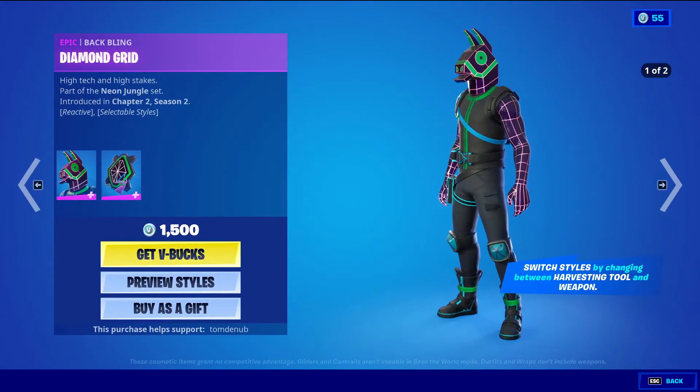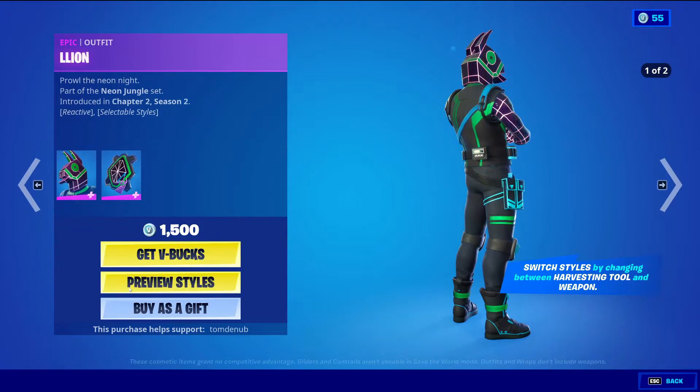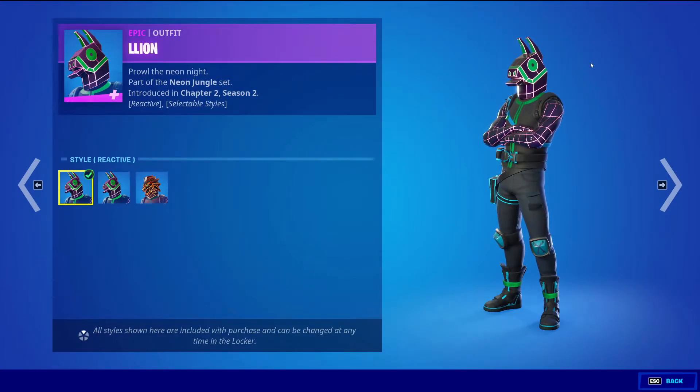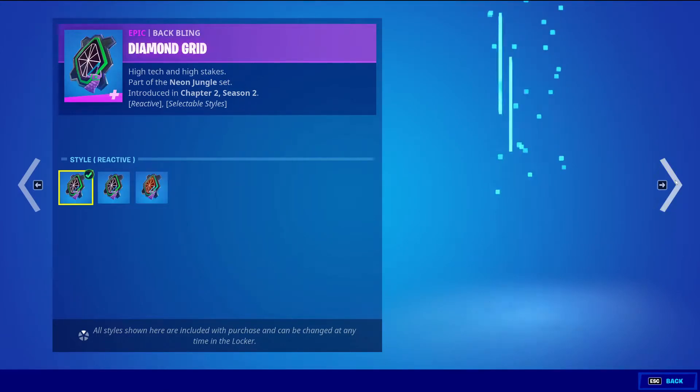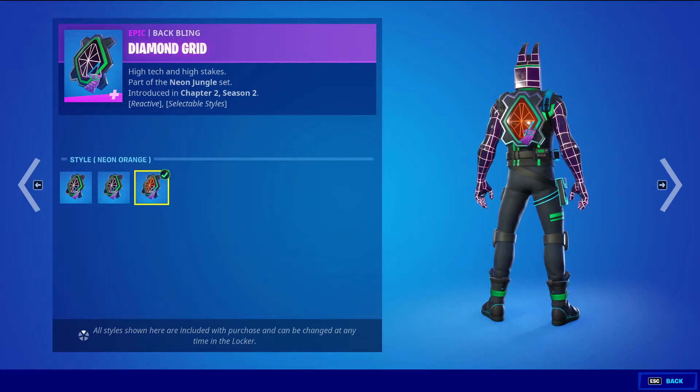The Lion with the Baffling Diamond Grid epic skin, 1500 V-Bucks — kind of the same thing. If you have the reactive style on, it's going to switch between the Neon Llama and the Neon Lion style, as well as the Neon Purple style and the Neon Orange style.